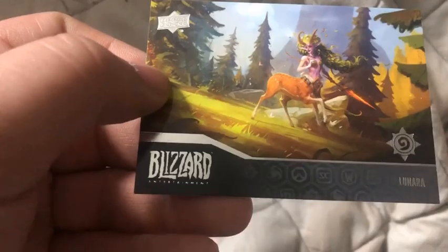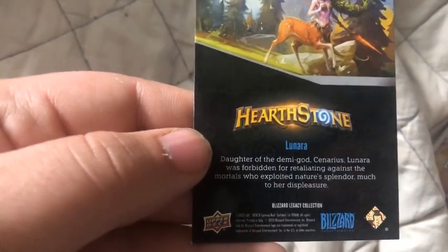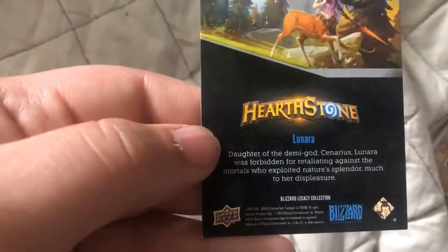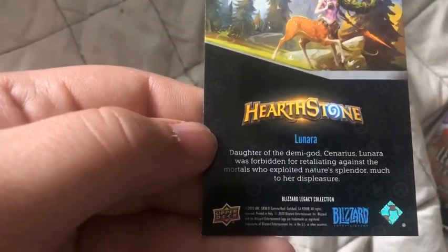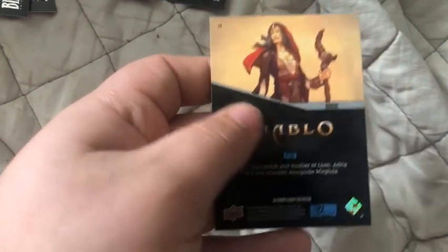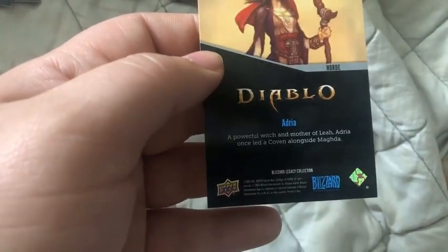We have Lunara. The daughter of the demigod Cenarius. Lunara was forbidden from battling against the mortals who exploited nature's splendor, much to her displeasure. We have a Horde variant in Diablo — she's called Adria. Adria, the powerful witch — the mother of Leah — and Adria once led a coven against Magda.